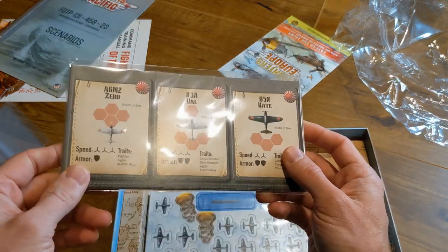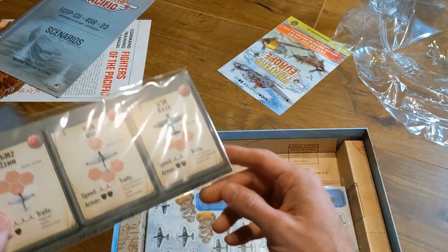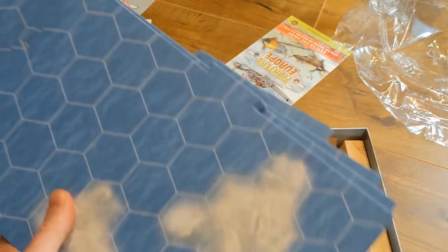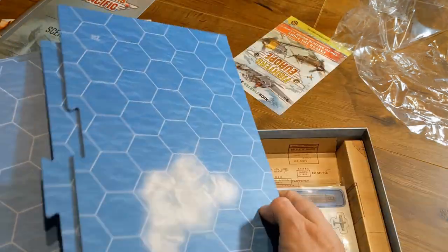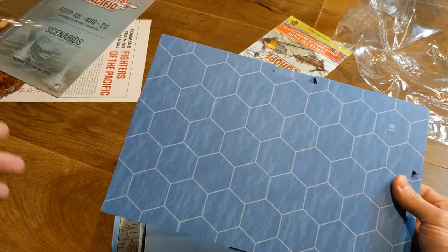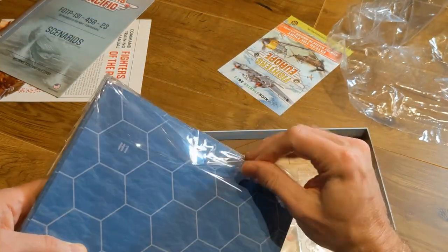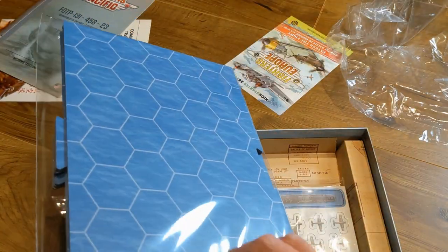Next up are the cards, which have the stats for all the planes — so you know how fast they go, how much armor they have, and what areas they can shoot in. The boards have clouds or islands printed on them for variety, because otherwise it would be a pretty boring board of just blue hexes. The boards clip together well and feature nice shiny thick cardboard. We'll put it back in the plastic to protect it.